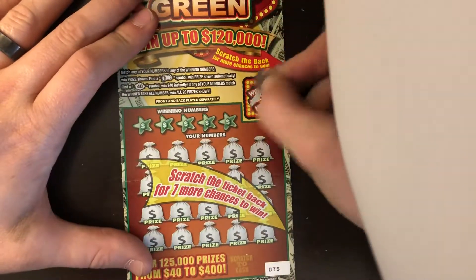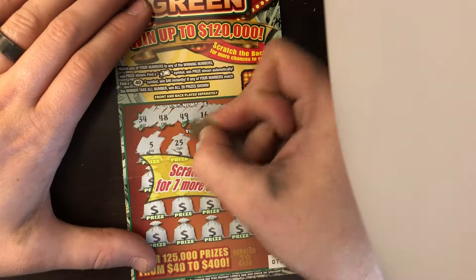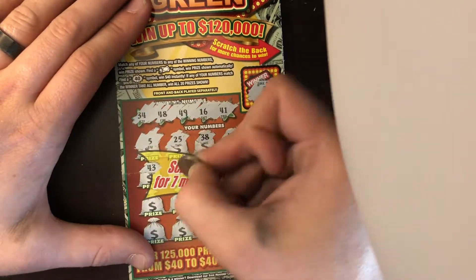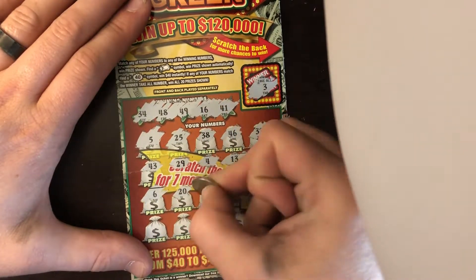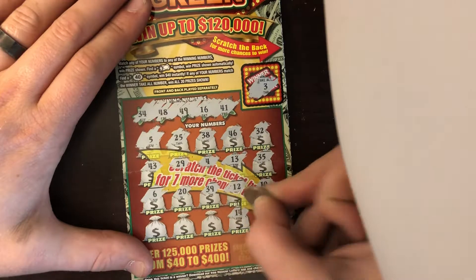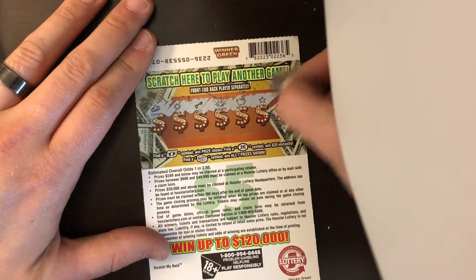On to this one, same rules apply. Our winner-take-all number is 3. We got a 34, 48, 49, 16, and 41. We got a 5, 25, 38, 46, 32, 43, 29, 4, 13, 35, 6, 20, 39, 12, 10, 30, 14, 8, 9, and 2. So nothing on the front. On to the back: a crown, sun, key, nugget, piggy bank, star, and a wishbone.